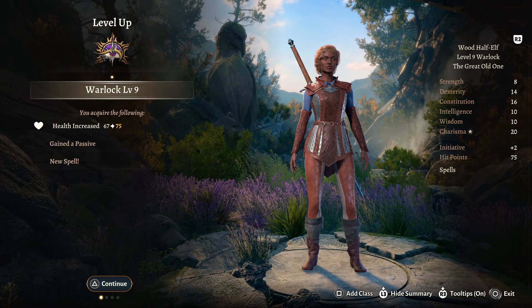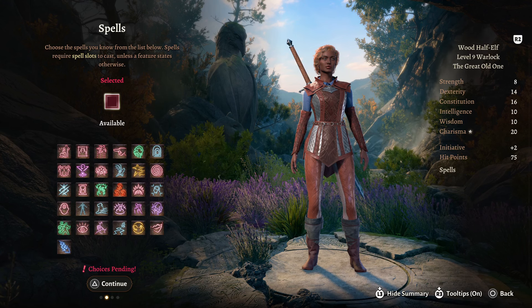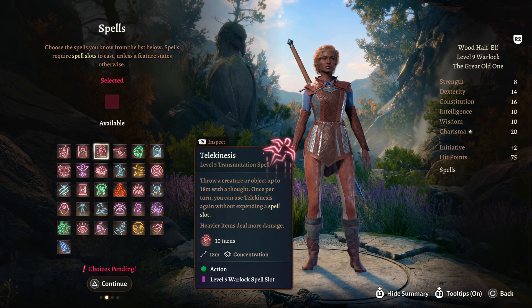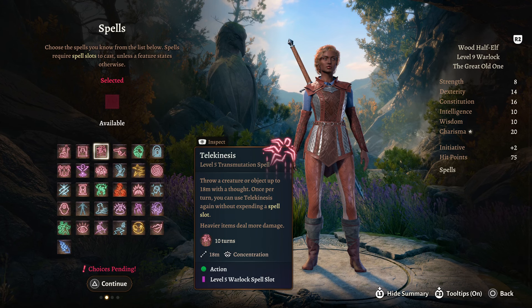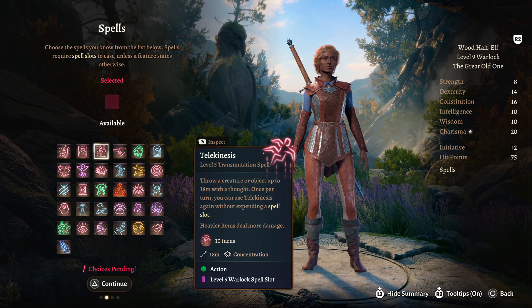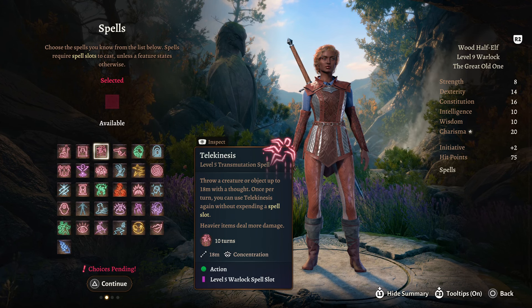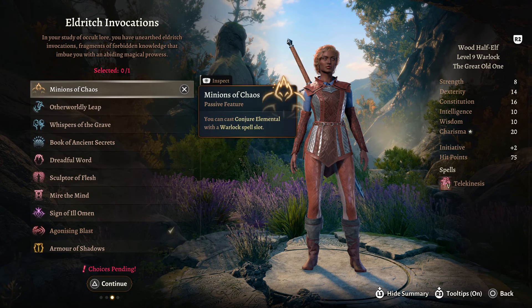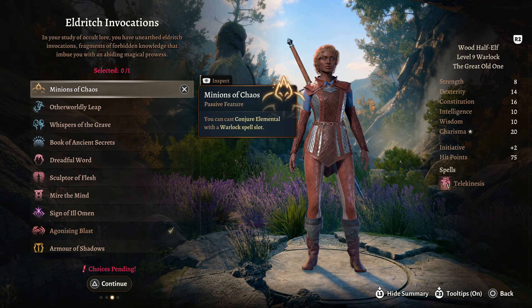At level 9 we get a new passive and a new spell. For our spell we're going to take Telekinesis - a really good spell that I think is underutilised. You can throw a creature or an object, basically throw people off of ledges and stuff like that. For an Eldritch Invocation we're going to take Minion of Chaos so we can conjure an elemental.